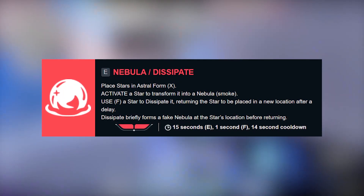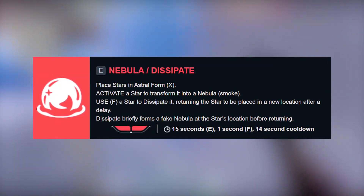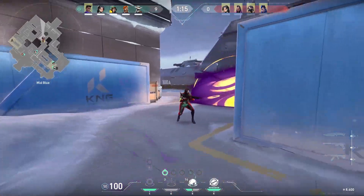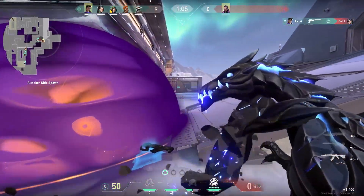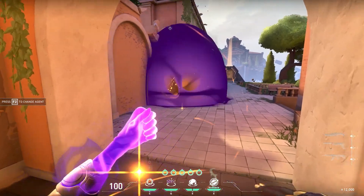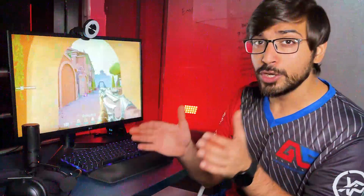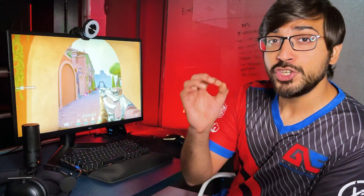The third skill is Nebula and Dissipate. If you explode a star with Nebula, it will create a smoke — very similar to Omen's dark cover. You can also fake this Nebula skill: you activate a placed star with F, and a brief Nebula smoke will appear for a short duration and immediately disappear, almost like Jax's smoke.